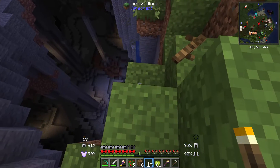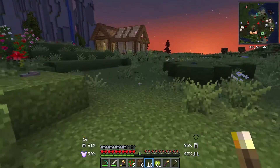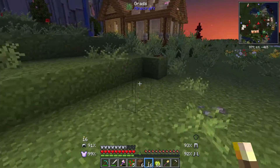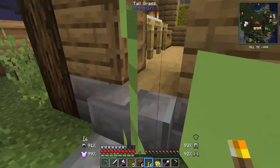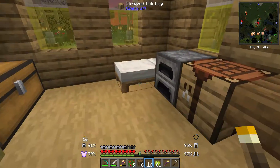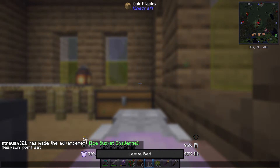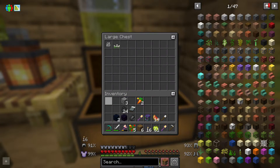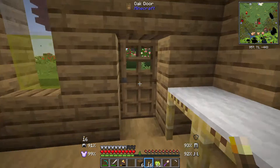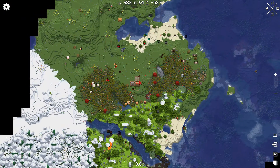Look at this nightmare pit. Alright, emergency house. We're checking in. Anything we want to drop off in this chest? Yes, yes, yes, yes, yes. Alright.